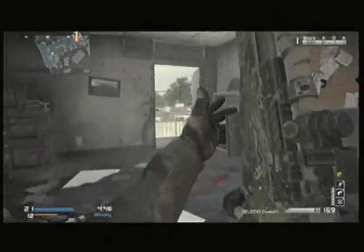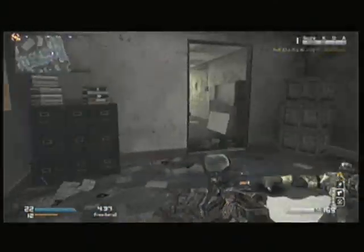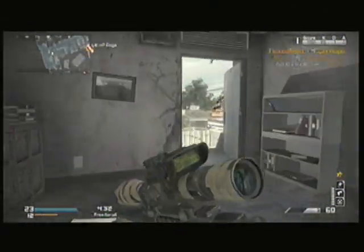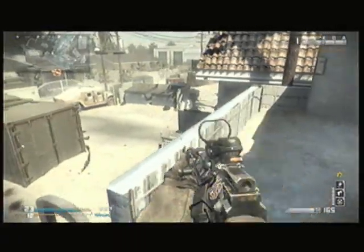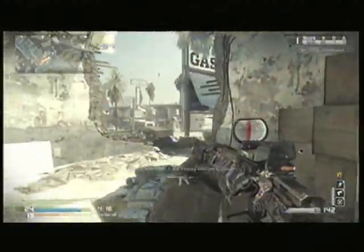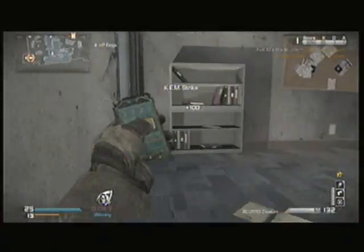For my ten-kill streak I use Quick Draw. I have Ready Up so I can pull my gun up quick without sprinting, but a lot of times I'm not sprinting — I'm crawling or something. Quick Draw at ten, especially when going for a KEM Strike, is great to aim quicker. At thirteen I use ICU. ICU is perfect at the thirteen spot because once you get up there, if you get in a gunfight and there's another guy around you and you hear him with Amplify, ICU lets you regenerate health quickly before the next gunfight. It's saved me many times.